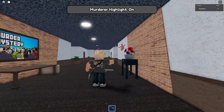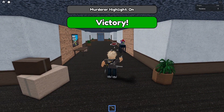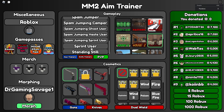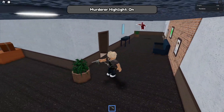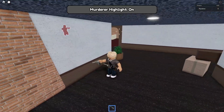All you have to do is set your preferred mode. I'm setting spam jumper right now and it's actually taking me a long time to kill him. There are options like exploiter, spam jumper, sprint user, standing still, spam jumping, and haste user. My aim is pretty bad right now but that's the point of practicing.